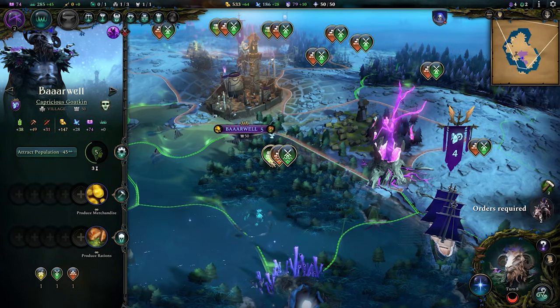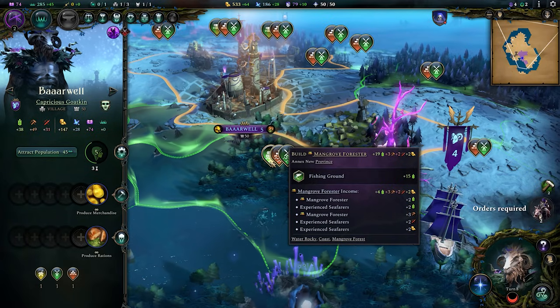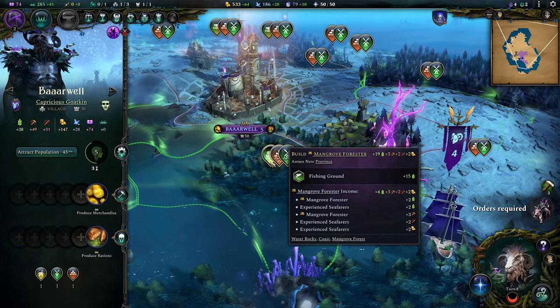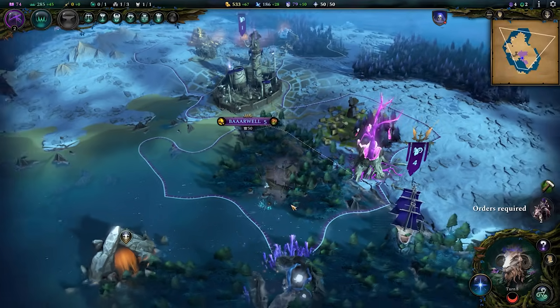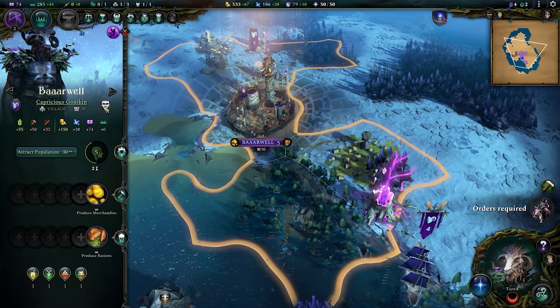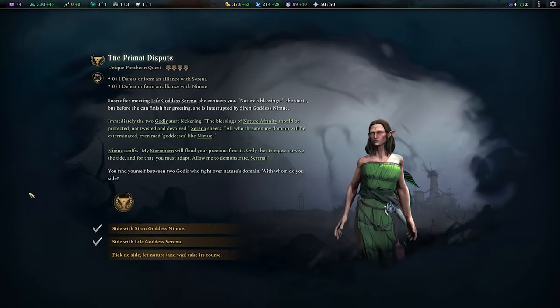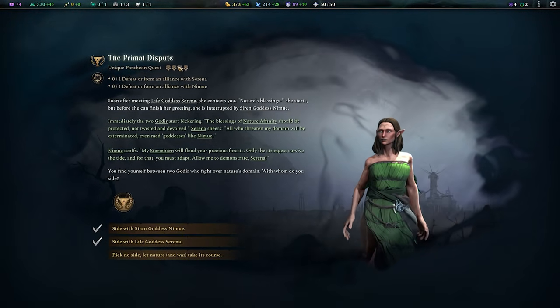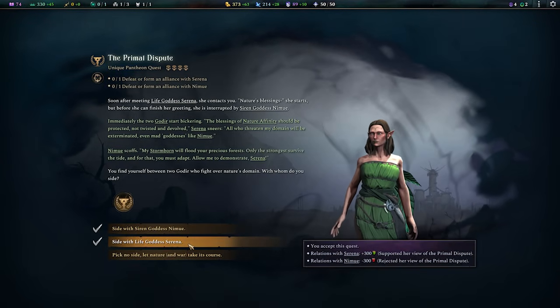Definitely worth opening this tile up. Great yields early on, a nice wide array of things, but mainly the Forester produces a huge amount of food thanks to the fishing ground that's here. Very useful tile. And now I'm tasked to mediate a primal dispute — of course, one of the unique quests in line with what we're doing in this unique realm. Pick a side: will I choose the Life Goddess or Siren?